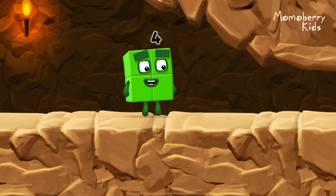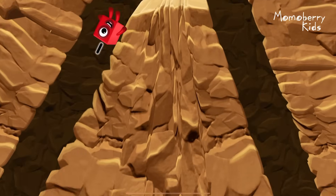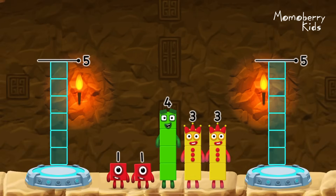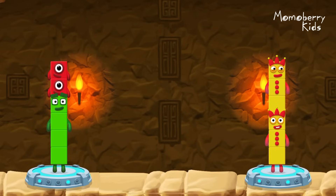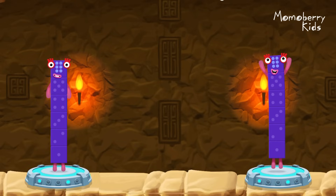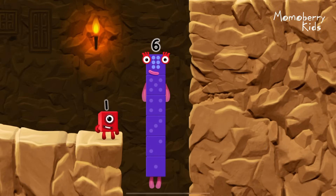I'm not so sure 4 is going to fit through there! 3. You made it! Share the number blocks evenly to make 2 groups of 6. 3, 3, 4, 1, 1 — you got it! 4 plus 1 plus 1 equals 6. 3 plus 3 equals 6. 6 equals 6. I am 6 in the mix!